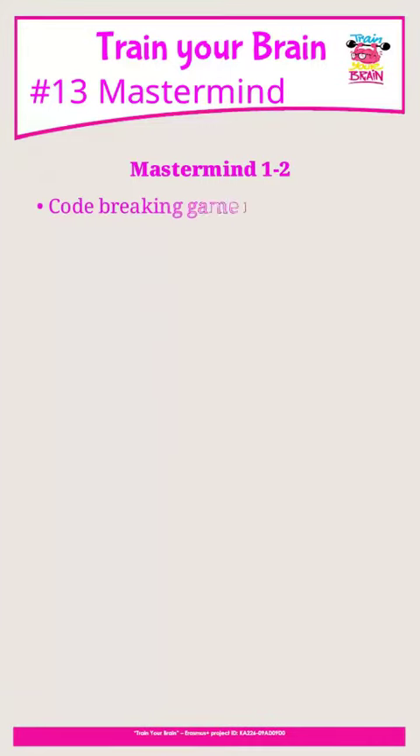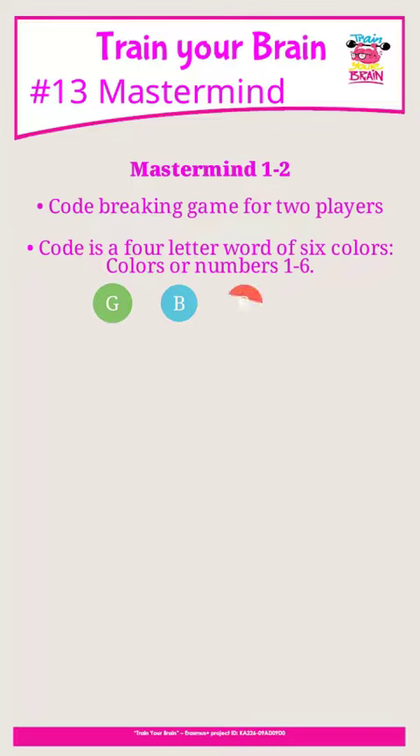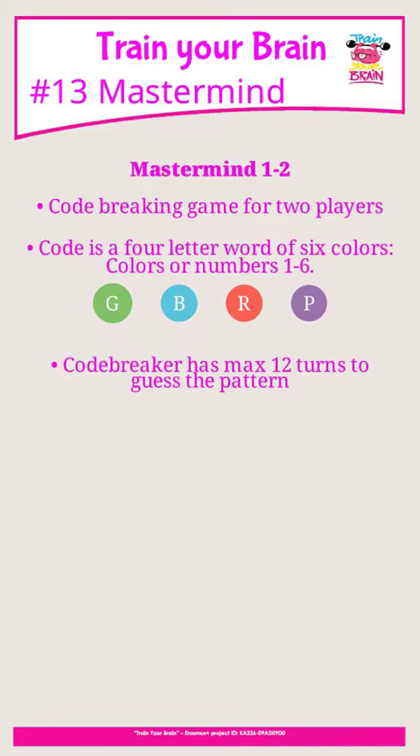Mastermind is a code-breaking game for two players. The code is a four-color word using colors represented as numbers one to four. The code breaker has a maximum of 12 turns to guess the code.